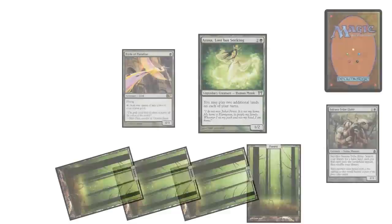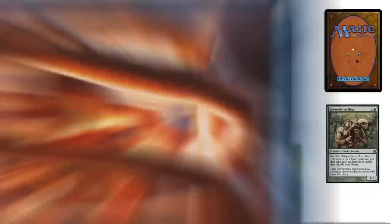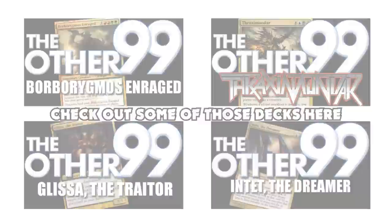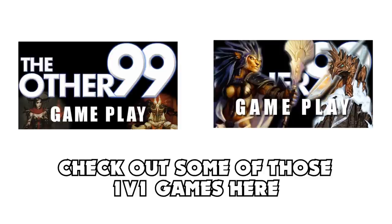In Duel Commander, if your General will be put into your library, you can put it back into the Command Zone. This is different from the multiplayer rules, where a card like Terminus or Spellcrumple will put someone's General into their deck. Top & Go Productions caters mainly to multiplayer Commander, and most of the deck lists on the channel are multiplayer legal, but you can choose whichever ban list suits your needs best. We've played a lot of 1v1 games with the multiplayer ban list, and as long as no one goes out of their way to make a broken deck, you can still have a great experience.